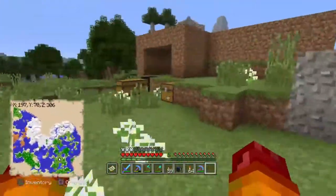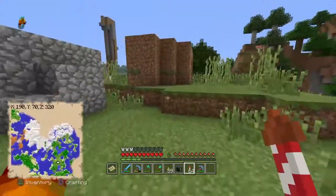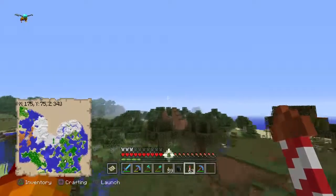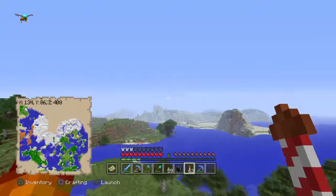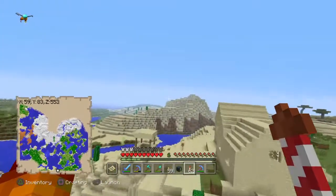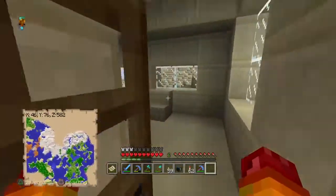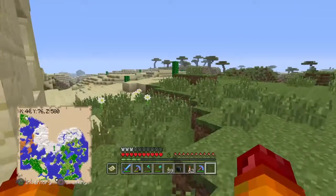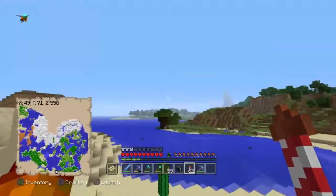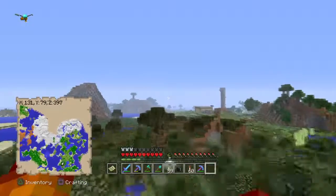Today we're gonna be doing a villager farm, but before we do that we actually need to go to the stronghold. There are some books nearby. I could dig straight down but I don't have any armor - I'll fall to my death. This world is so bad; the things that spawned in it are just super bad. I just made this world yesterday, so it's all in survival, no creative whatsoever.